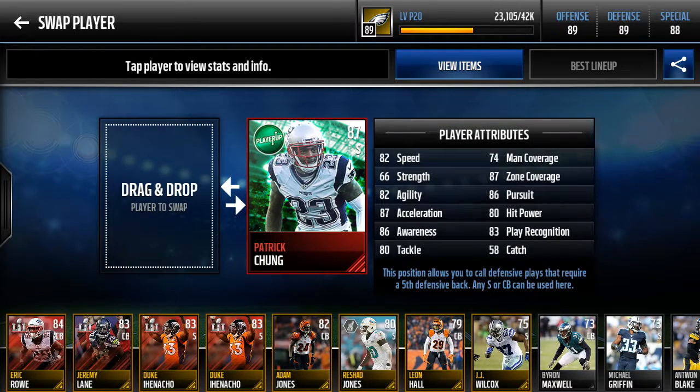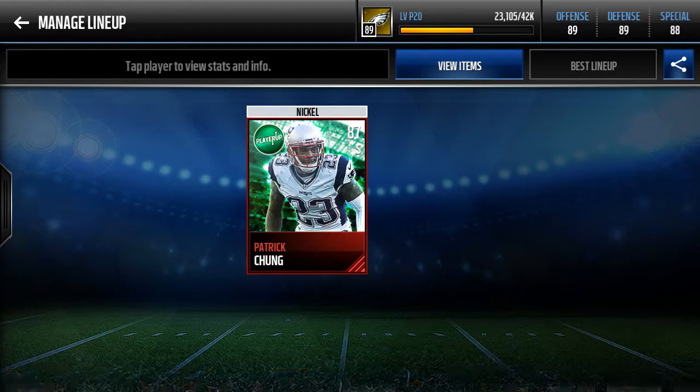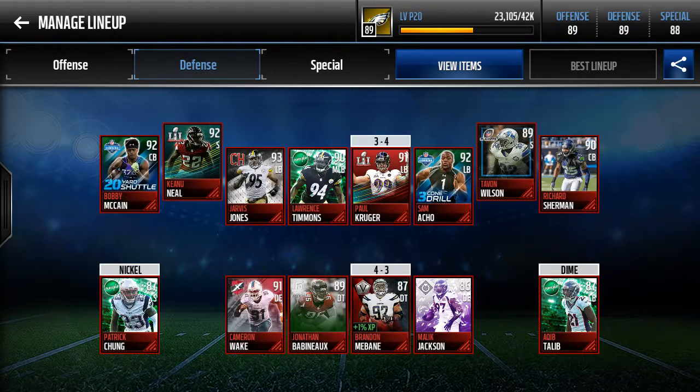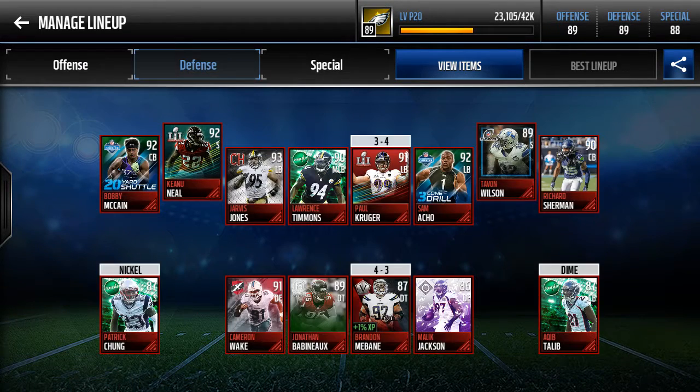Patrick Chung is our nickel guy. He's not fast, not good in man coverage. Luckily I try to put him in situations where he's not isolated. Zone coverage is pretty good — I'll give him that. Keanu Neal — look at that zone coverage again. This team is built around zone; these three guys are built around zone, which isn't a bad thing.